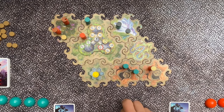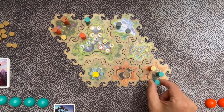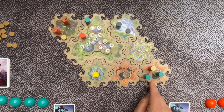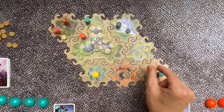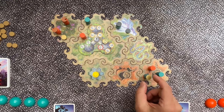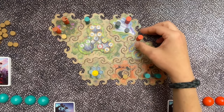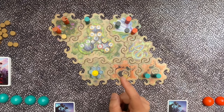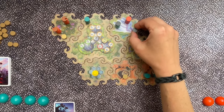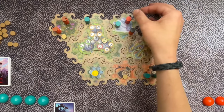During the game, you can steal a token from another player as a free action. To do this, you must be on the same tile as the other explorer and have more explorers on that tile than them. For example, if I have two explorers and orange has one, I am allowed to take that token. When you steal a metal token, you are even allowed to look at the back of the token once. The same rule applies to other tokens — you can move to a tile, pick up a token, and if you have more explorers, steal your opponent's token as well.